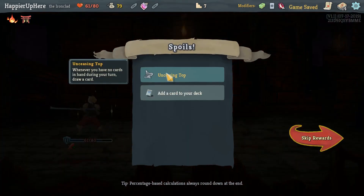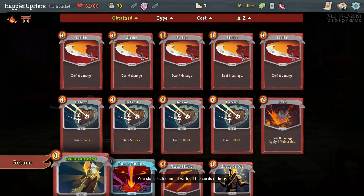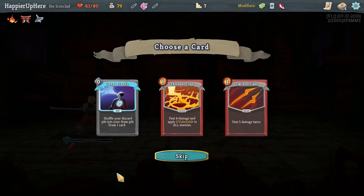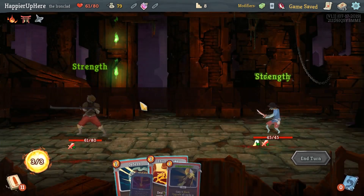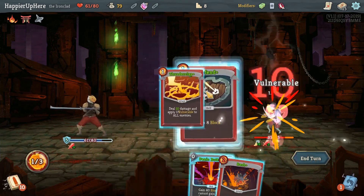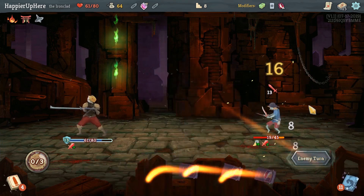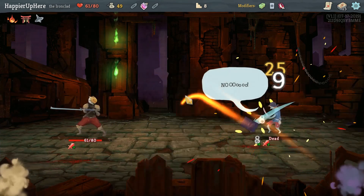We got Unseasoned Top — whenever you have no cards in hand, draw a card. That's very interesting; I don't think it'll be super useful once we pick up curses. Thunderclap would be great here, but so would Deep Breath. I think Thunderclap is better though — nice AOE which we currently don't have. Let's do Armaments, Thunderclap, and Defend. Another 13 incoming — let's Shrug It Off, trying to preserve some HP. We should be able to kill it relatively easily with the extra strength.